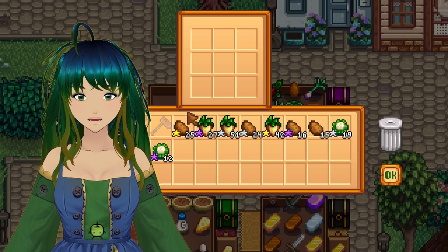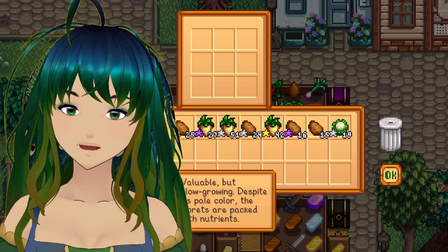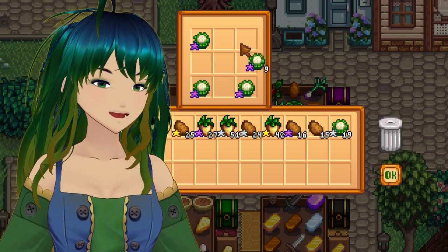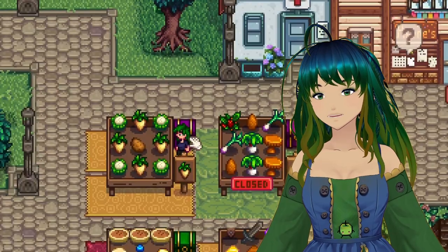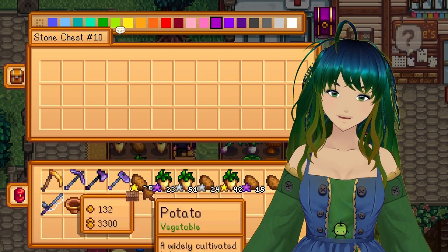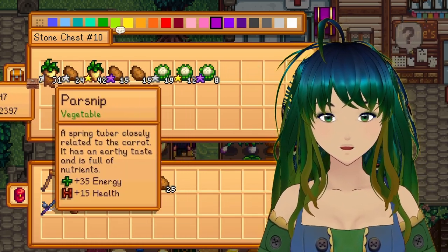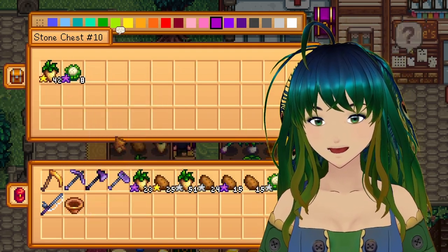It is set up very similarly to the Stardew Valley Fair, where you can arrange nine goods to not only show off like in the fair, but now you can sell those goods as well. If you sell all your goods, no worries — there's a chest that is also provided that will automatically restock your booth, and you can rearrange it yourself too if you like.